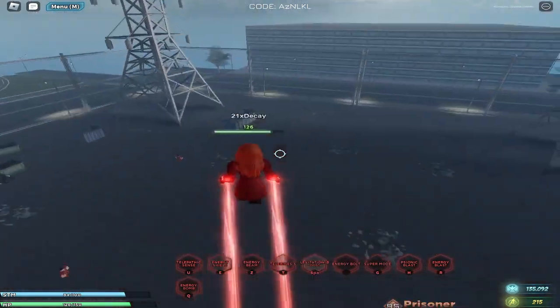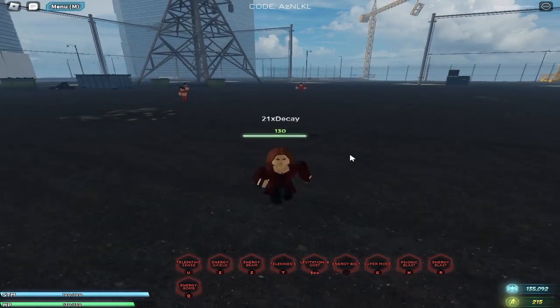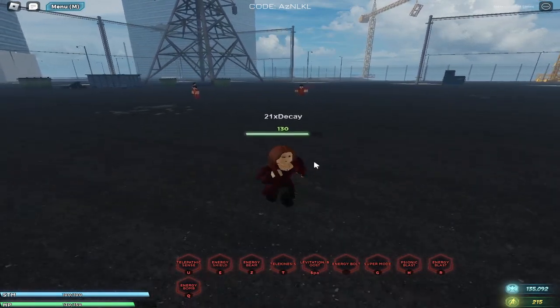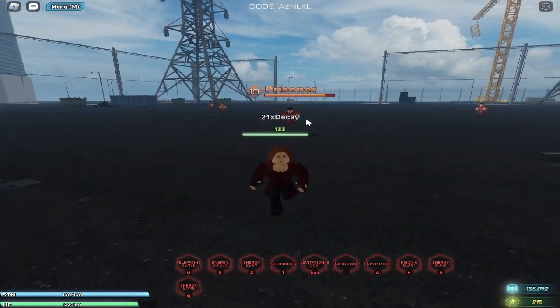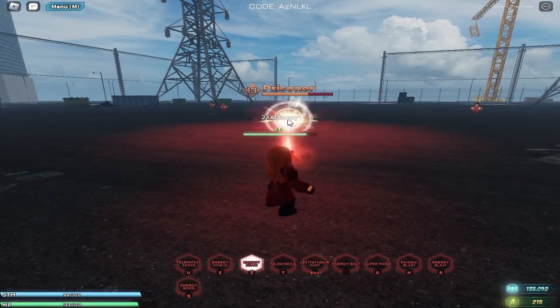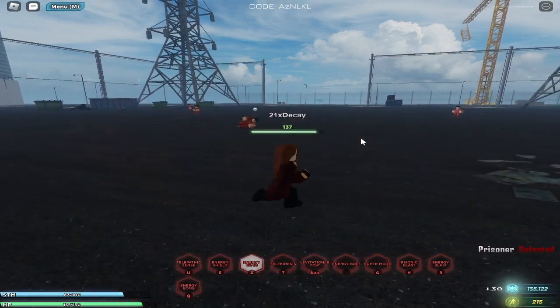Now the next power is Energy Beam. To use it, press and hold Z and aim with your mouse. As you can see, it really just melts away his health — that's a pretty good power for Wanda to have.